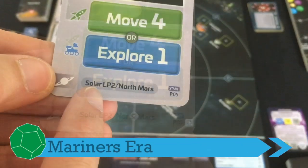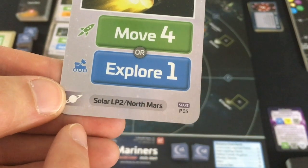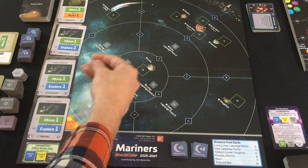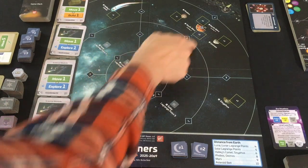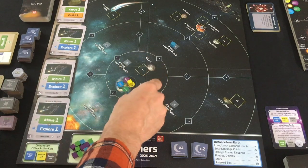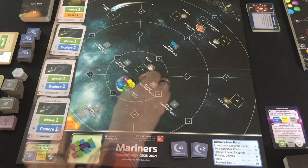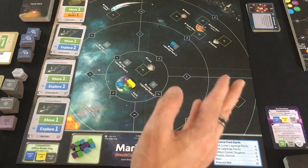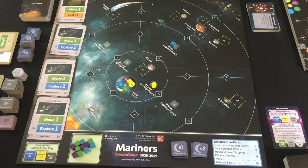The AI always takes the first turn. They're doing a site action — two sites are listed. If they already have a team at one they prefer that to build a base, but here they just take the first: Solar Lagrange Point 2. Since they don't have a team there, they put one there. They're now in danger of taking that point, which isn't great because it's my best stepping-off point to get to Mars. Movement costs: one to lift off, pay to cross each border, and one to land. If a place has gravity — Earth and Mars — pay extra to lift off or land.